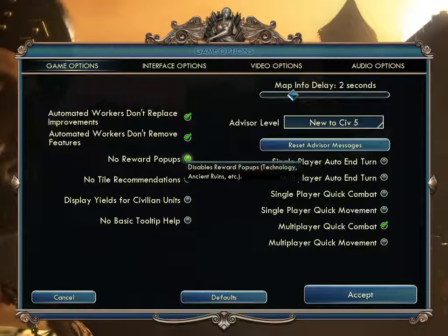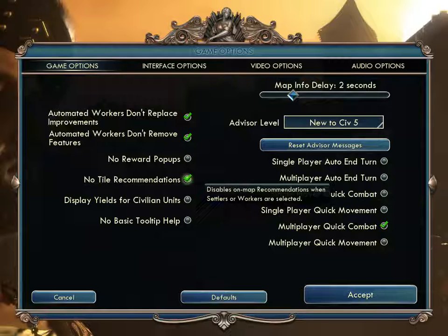'No Reward Pop-ups' disables reward pop-ups for things like technology and ancient ruins. So when you find something in the game, you can choose whether to have it pause the game and pop up a message. 'No Tile Recommendations' disables on-map recommendations when settlers or workers are selected. I have this checked because I don't like the computer making those decisions for me. However, if you're a very casual gamer, you might want those recommendations.